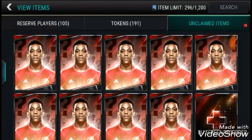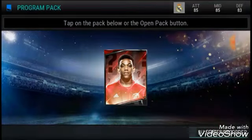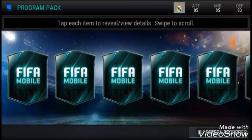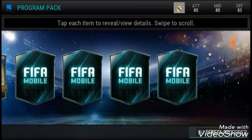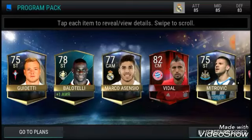Here we go — I've got all these packs to open up. Let's go ahead with the first one. An 82 center mid, still haven't got our program player yet, and plus one awareness. It's not a bad way to start off with an elite in our first pack.